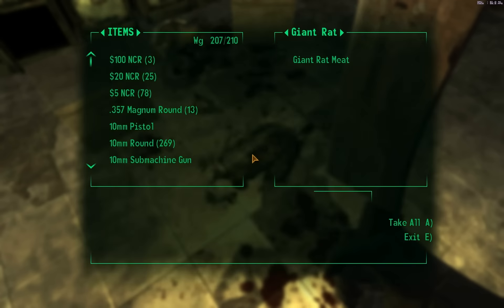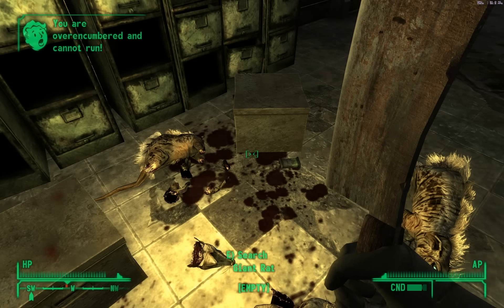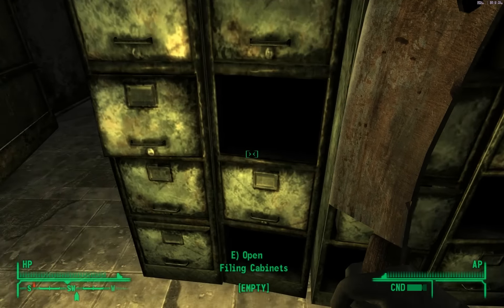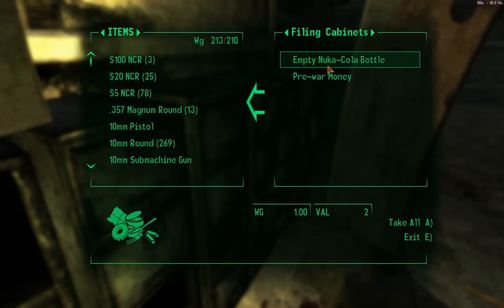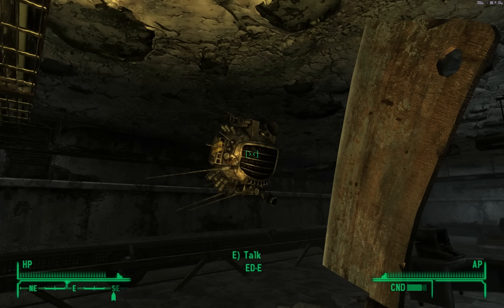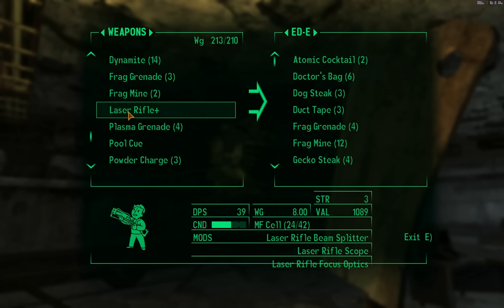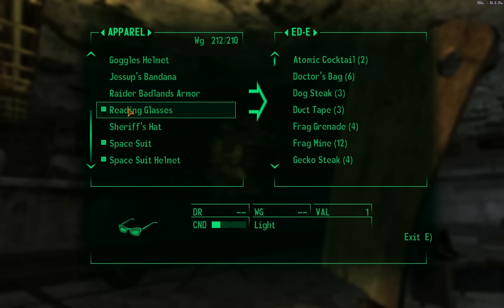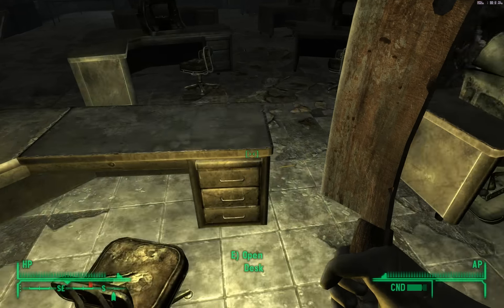Let's loot this — it looks like there are all kinds of things to loot here. A carton of cigarettes, and another carton of cigarettes. Glad I went in here; make sure you do too, because there's so much to loot. More money. I need Eddie — give him a bunch of stuff. I don't need that. And the Raider Badlands armor, of course. We're going to go back and sell all this pretty soon.